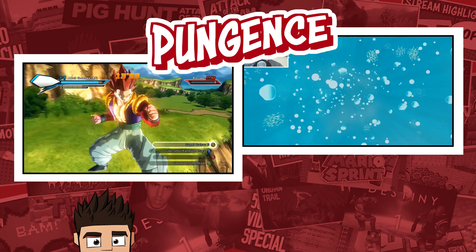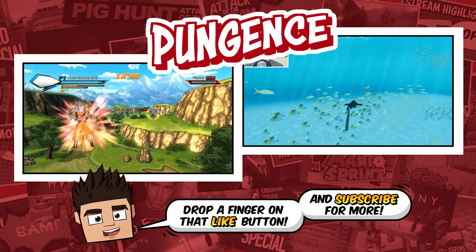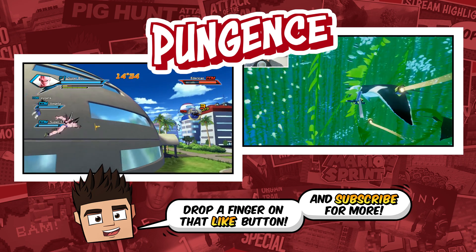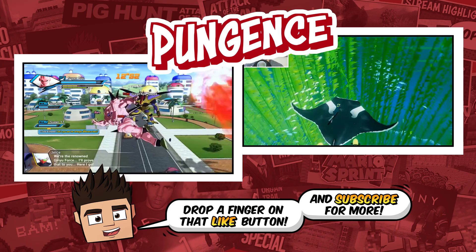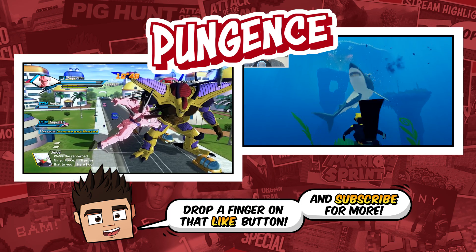We've got to go Super Saiyan 5! He looks absolutely crazy — this is crazy. Omega Shenron's body type with Buu's characteristics. Great Napa — this is wild. There's Hirudegarn, guys.